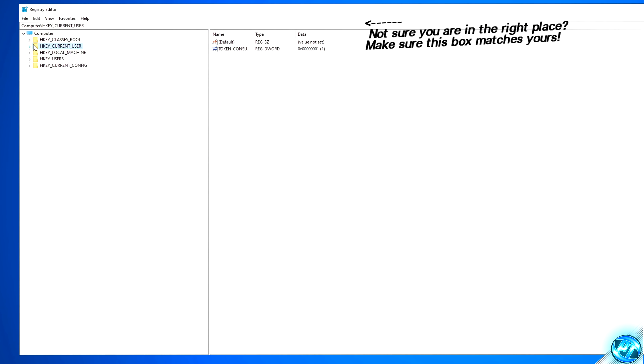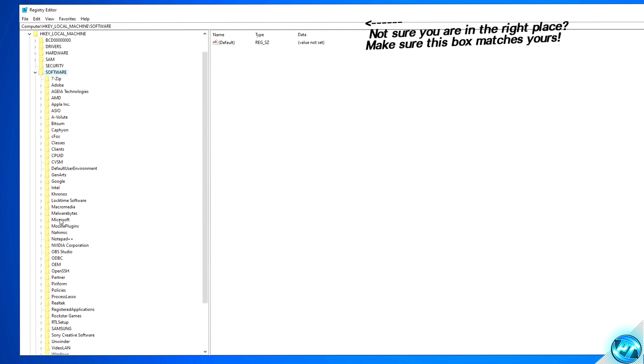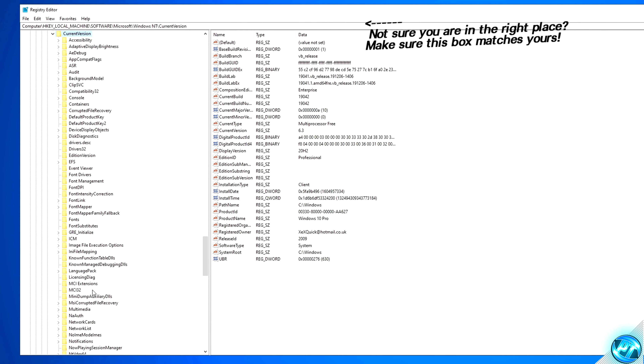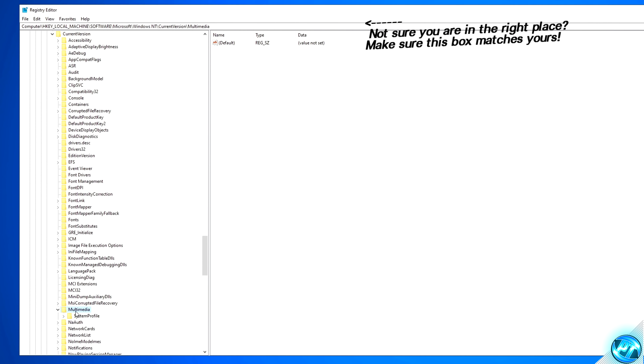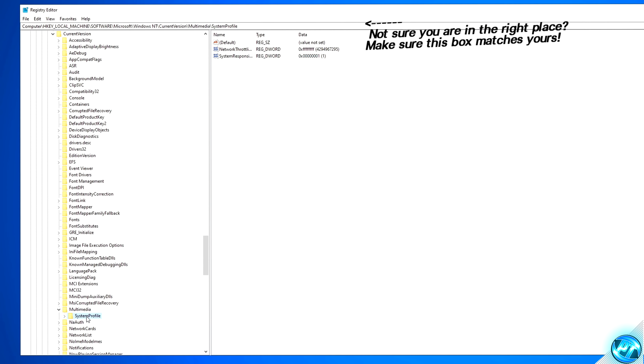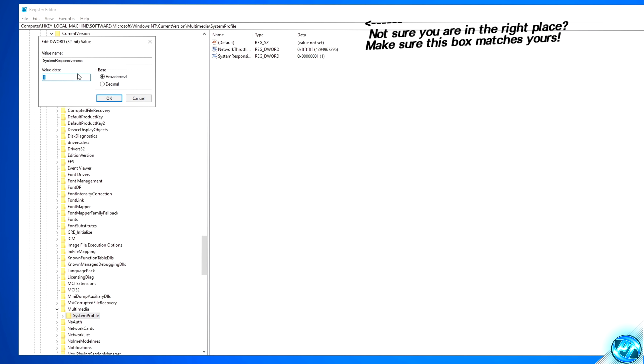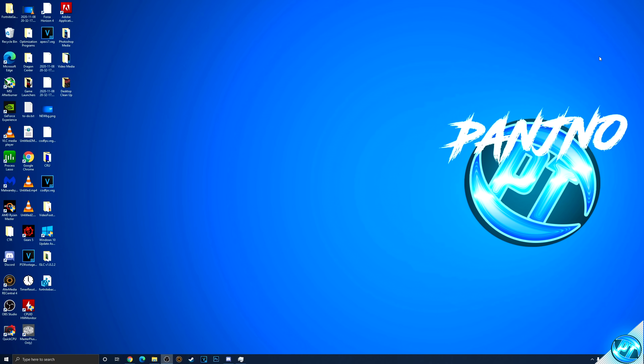Once that optimization has been applied, go back to the home screen in registry editor, this time going into HKEY_LOCAL_MACHINE. Go inside Software, scroll down to Microsoft, then to Windows NT, then to Multimedia, double click, then click on System Profile. Once inside, go to the top right to SystemResponsiveness. Change the value of this to 1, press OK, and exit out of the Windows registry.